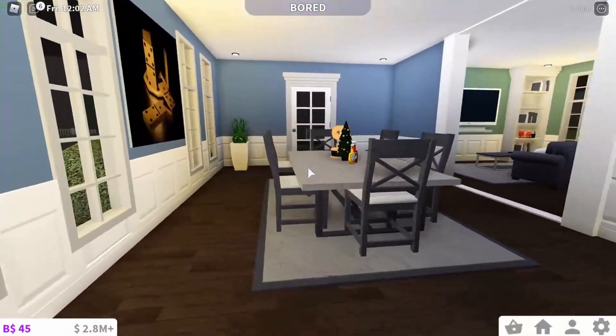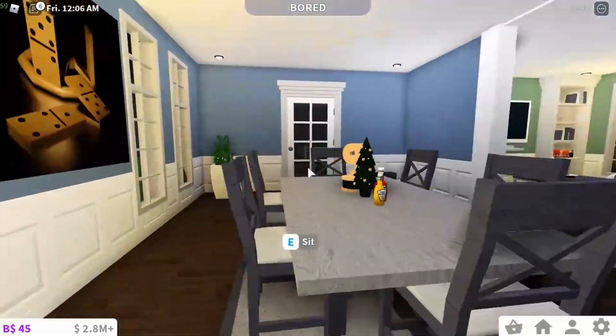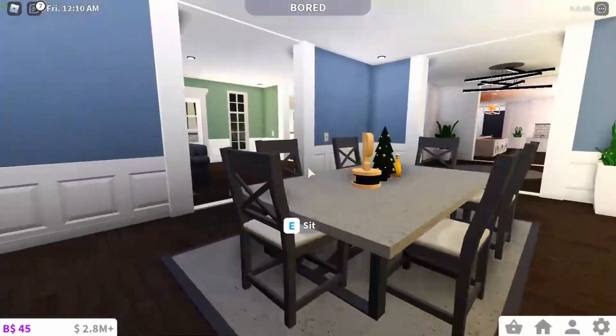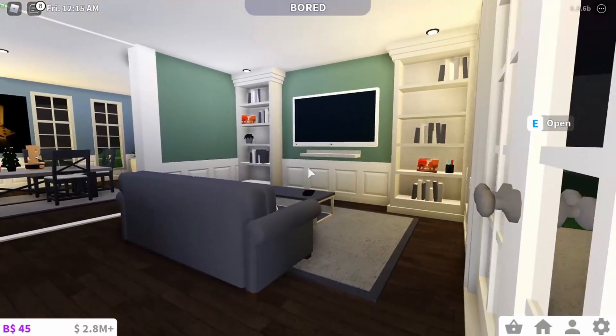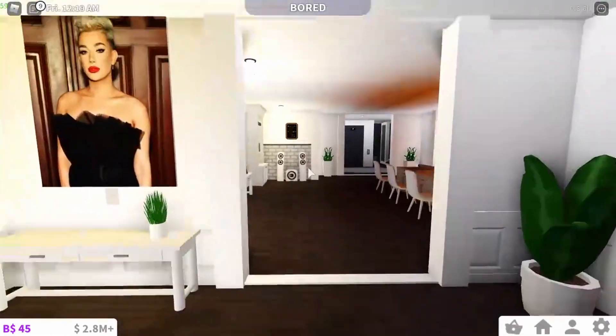Starting off from the left side we have this little dining room — you know, just a nice little table to eat. And this is probably one of the only normal pictures in the house. Over here we have a nice living room, you know, just a couch, table, and TV.